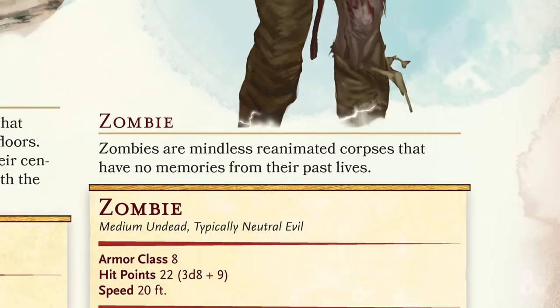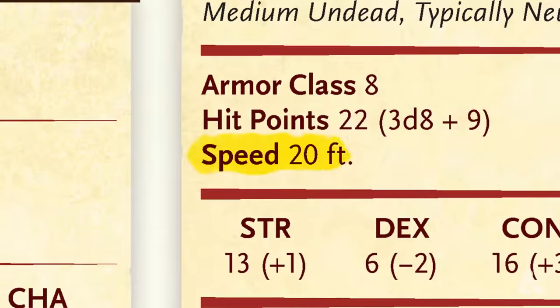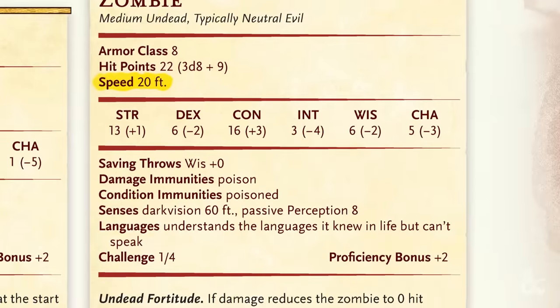The players now have a choice: stay and fight, or leave the zombies on the beach. As the Dungeon Master, you'll want to bookmark the zombie entry, or stat block, on page 48 of the adventure book. You can mention to your group that the zombies are slow movers, so that the players know they have some time to decide. This is their first big decision, and as in all of Dungeons & Dragons, there are no wrong answers.